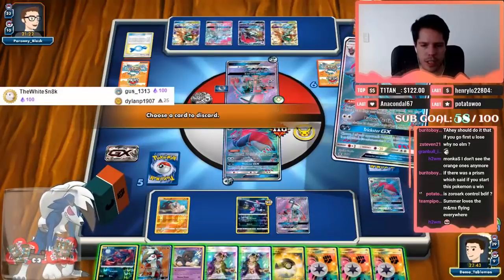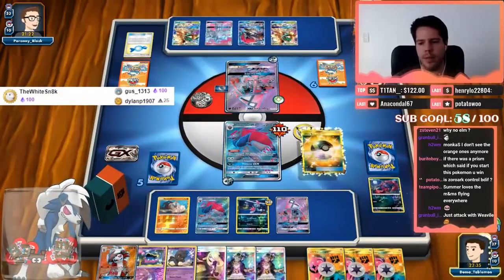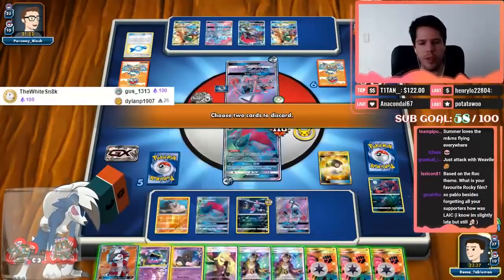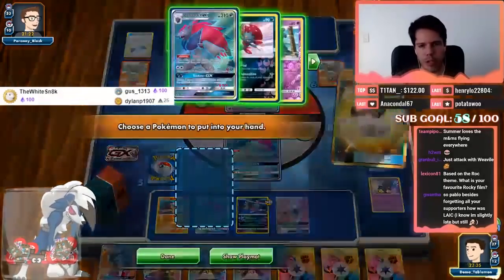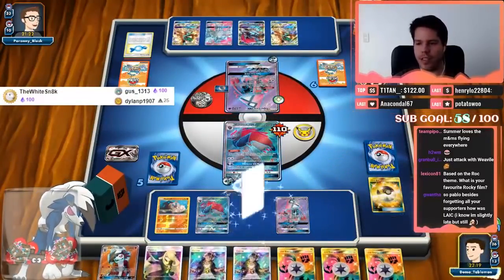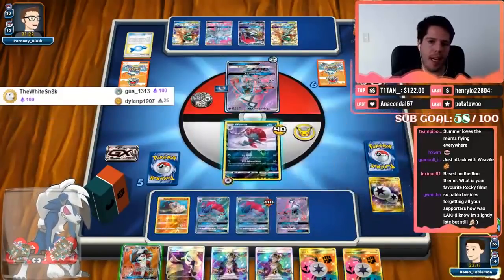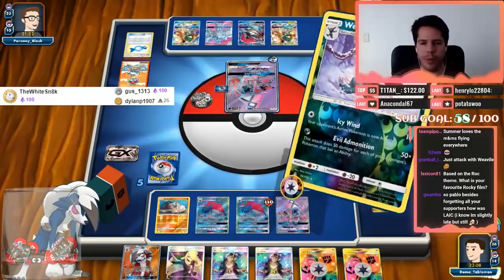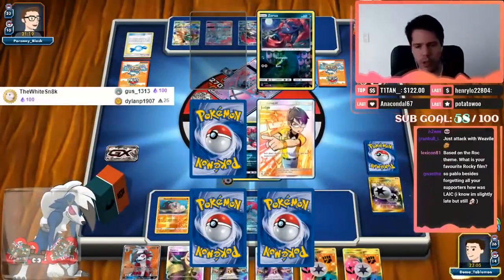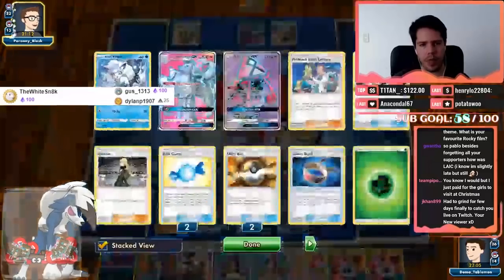I have two Choice Bands — one Choice Band is prized, so I'll need a Choice Band in the next six cards. I have Marshadow as well, which is nice. Otherwise I can just retreat into the Weavile. I'll control the Zoroark. I need three energy — let's get rid of the Zoroa to be conservative with energy. I will attack with Weavile. Attacking with Zoroark and saving Weavile for later is slightly better, and definitely not going for a Marshadow this time around.